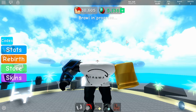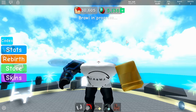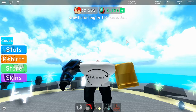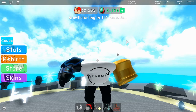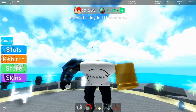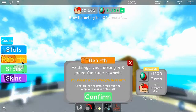Hey guys, it's Kalmana. I'm back with another video, and today I am in Weightlifting Simulator 3. I've got two new codes for you guys. If you got my last code that gave you 50 strength, we've got another one. I'm huge — I have 10,000 stats and have rebirthed two times already.